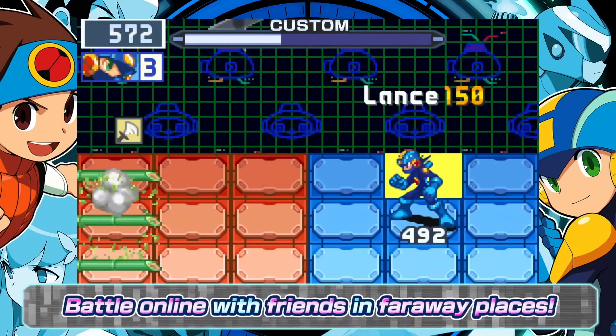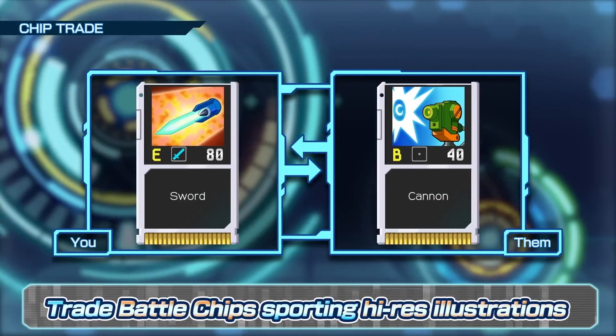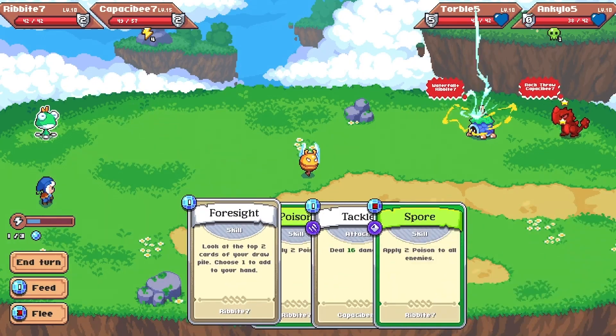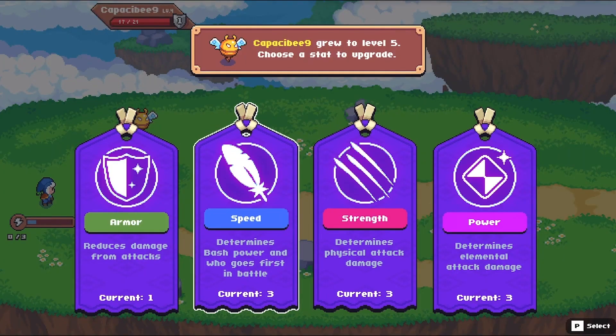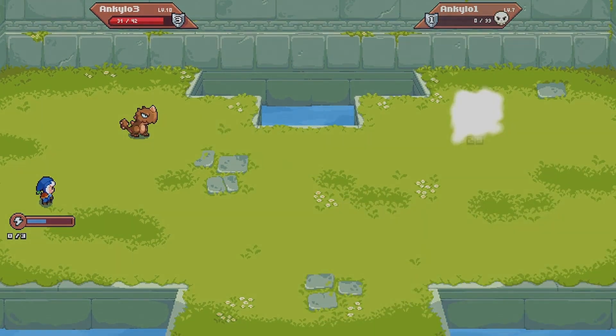I immediately had to think of the Mega Man Battle Network series. What the battle chips used to be in that series, our attack cards are in Moonstone Island. It's really cool that they decided against simple turn-based battles here. How many nature spirits there will be in the end and whether they can evolve is currently unclear.